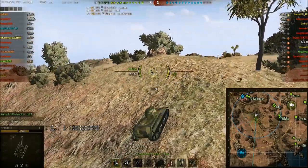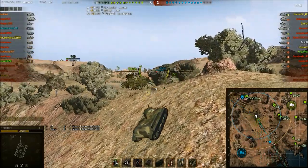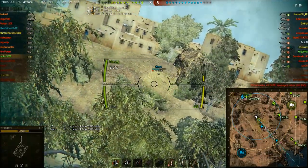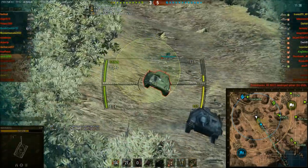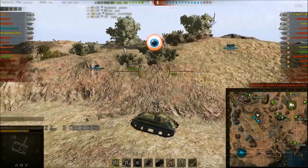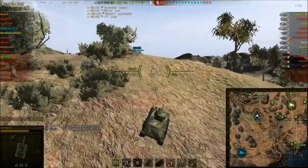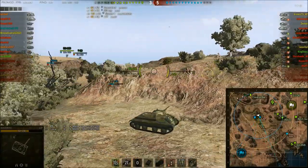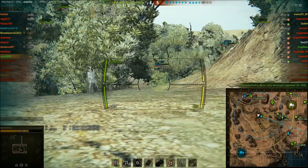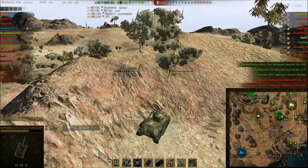I'm struggling to get up the slope. An enemy LTP has been spotted advancing towards me — great camo rating means he hasn't spotted me. I pop up, get one shot, and fall back. An SU-85B has been proxy spotted on the other side of the mound, and the enemy LTP comes around the corner. Look how fast I can turn this tank — really, really nice hull traverse. I turn, wait for him to come around the corner, shoot, and get one shot in. Our Birch gun takes out the SU-85B.